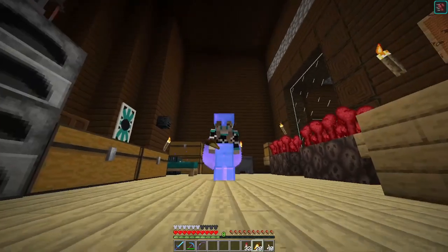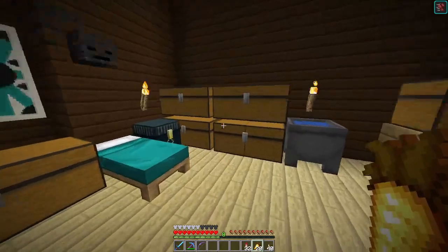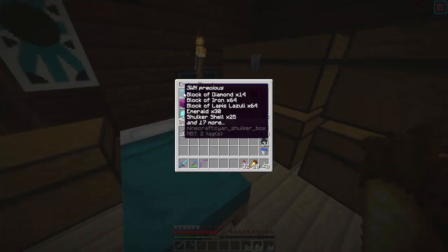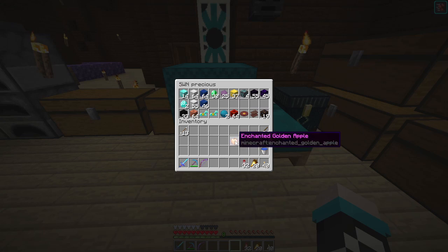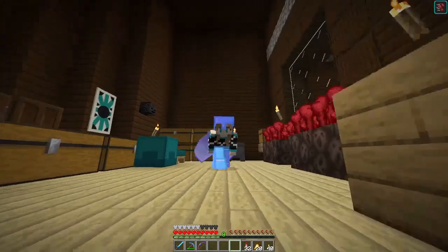I have decided that Bunny can have this apple that I got. I think it was last episode and I found it in the skeleton spawner dungeon. So let's go ahead and give her this - she really needs it, she needs to make banners. She said I can meet her, so we're gonna go meet her in just a minute.